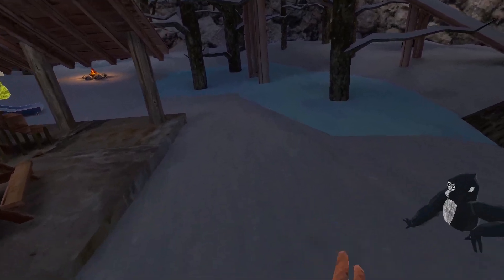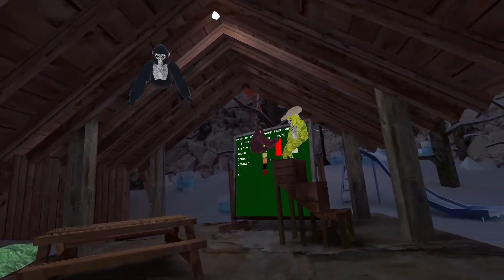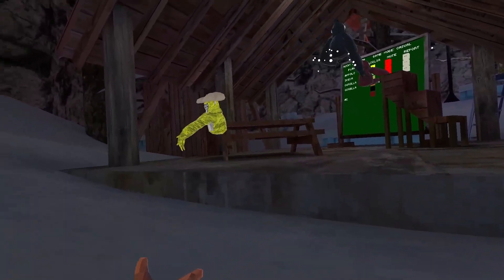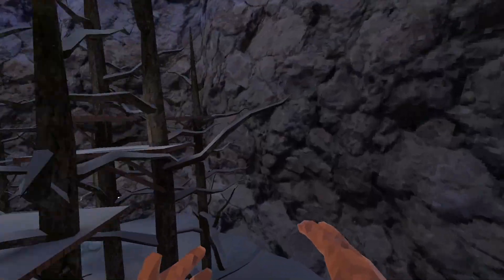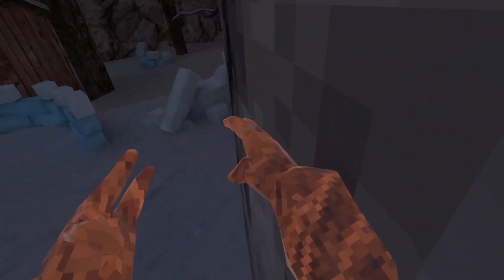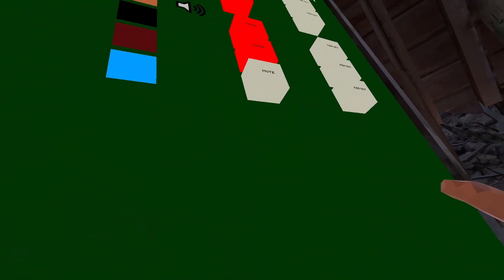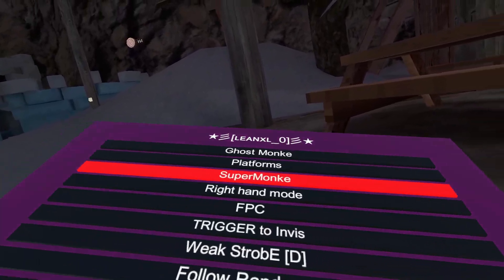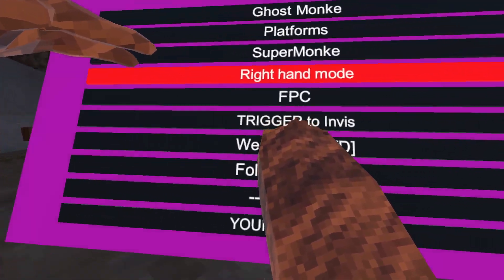This is super cool, like this is the best menu. Next is super monkey — let me find the trigger. As you guys can see, it's super monkey, the most basic fly thing. There are so many people joining; should have joined a private server. Next is right hand mode, which puts your menu to the right hand, as you can see.